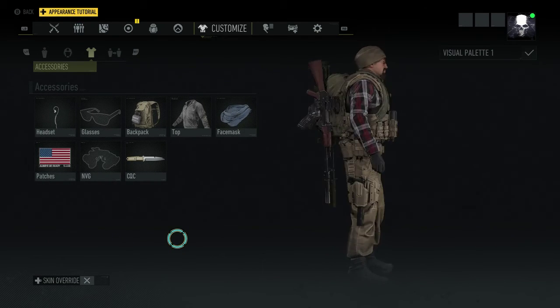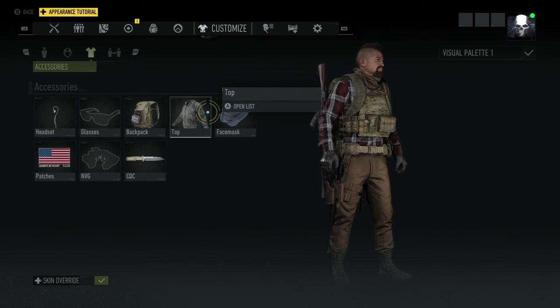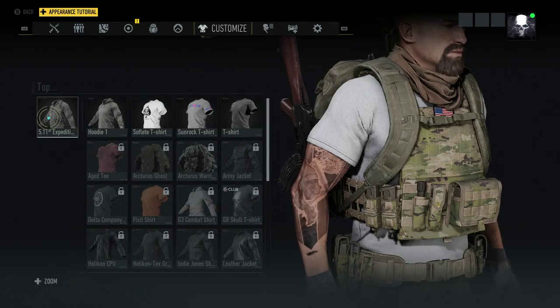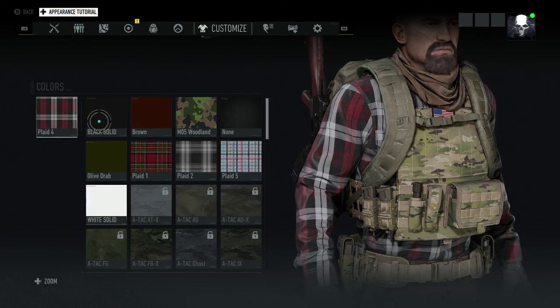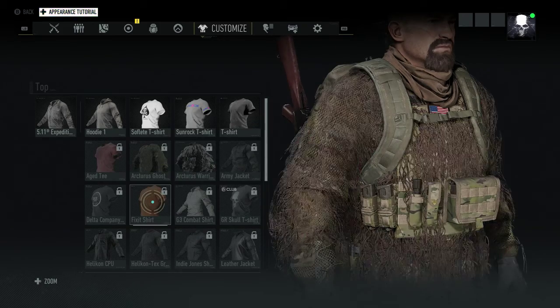I equipped that — that's done. Now if I go Skin Override, boom — that's what I'm going to look like. So we go Skin Override, and that's all you guys have to do. If you want to change the color or something, select it and hit X, and now you have the option to change the color.